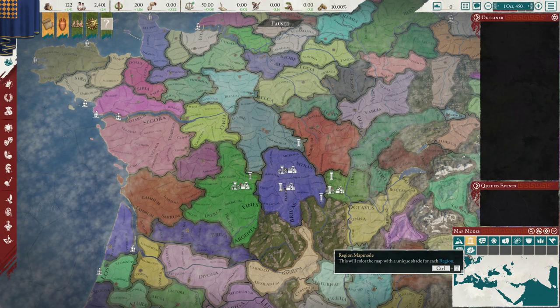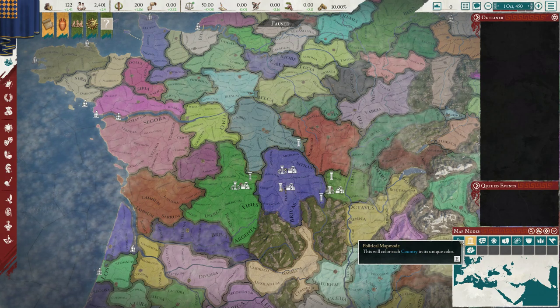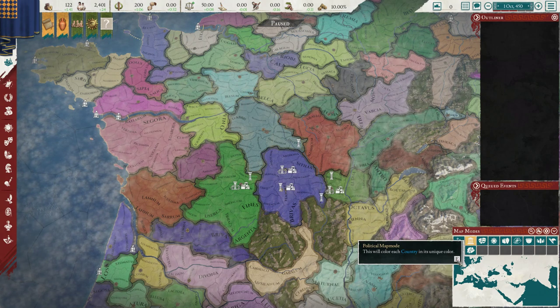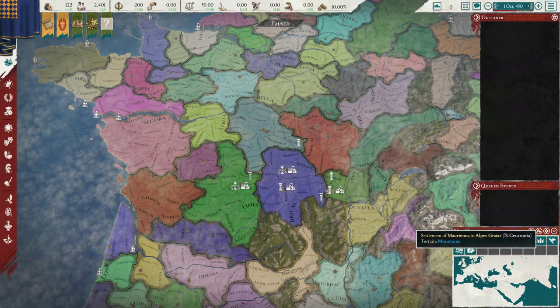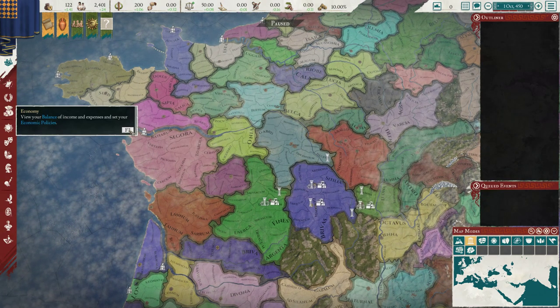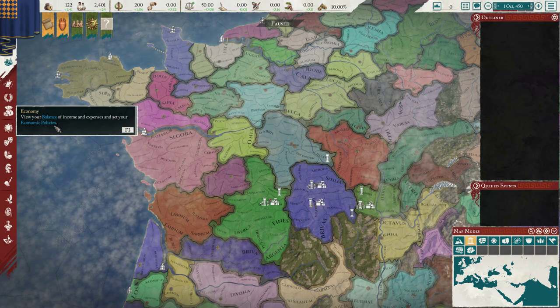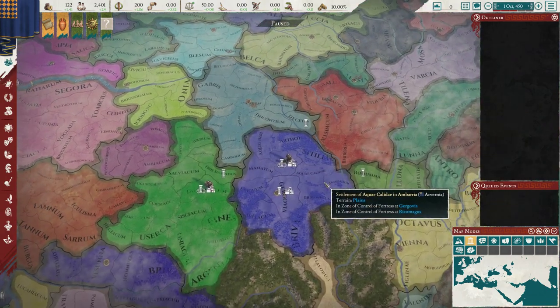Why is there a small bar going up right next to the tooltip? What does that mean? Oh, it locks it. Okay. Can I click this then? No. Shouldn't it link this stuff here? I'm not really sure where to start here.